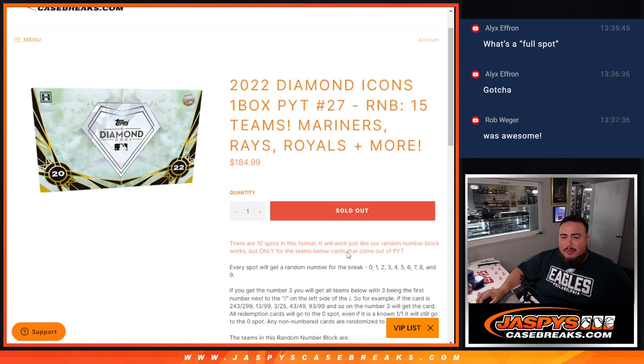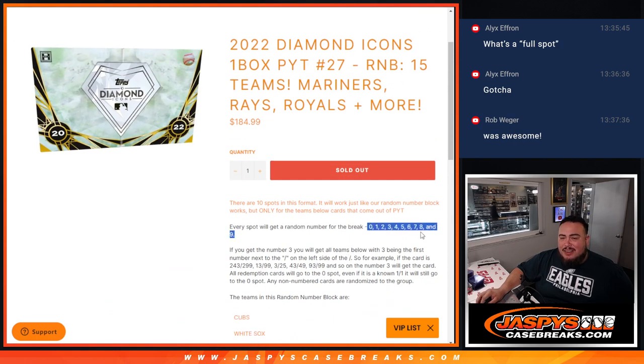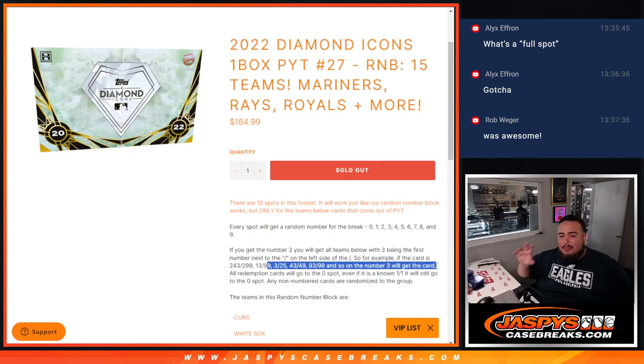So the way this works is we'll randomize the names and then randomize a set of numbers from zero through nine. Whatever number you match up with is the block you're going to get. We call it a block because if we get a hit from any one of those 15 teams and it matches your serial number — so let's say you have block 3, it's the first number on the left side, and we hit a serial number 13 out of 99 — that would go to you. 2, 43 would go to you, 3 out of 25, 43 — just little examples of how it works. You get a block of numbers basically.